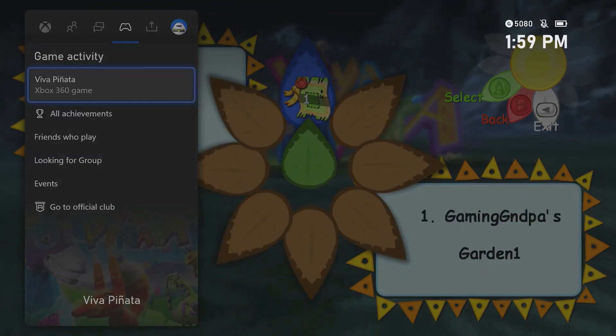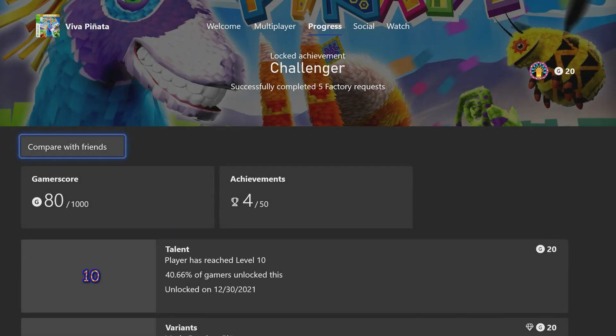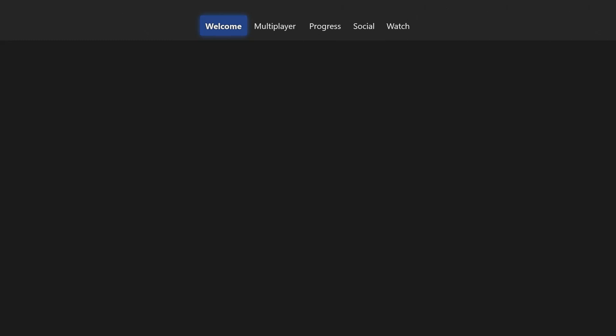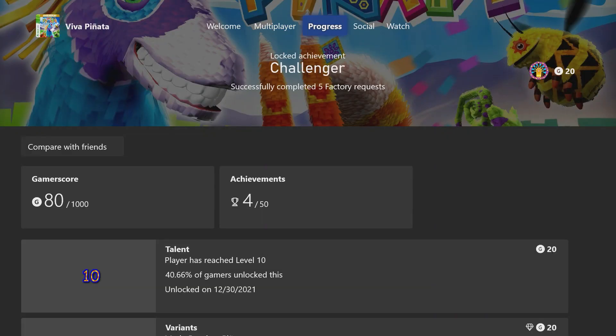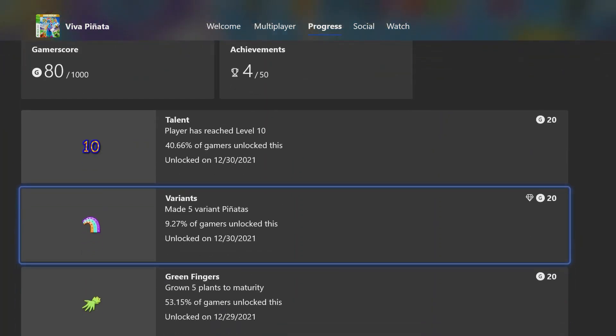I've already unlocked some achievements. For whatever reason it shows up here — it's a 360 game so you've got to do that. I got to level 10 already and made five variant pinatas. For those of you that don't know anything about this game, it's a cute little game — I enjoy it. It doesn't drive you crazy or make you want to throw your controller across the room. It's kind of a peaceful little game.